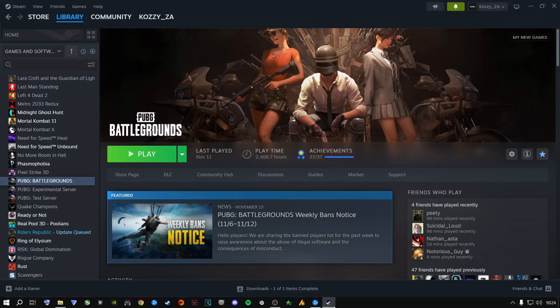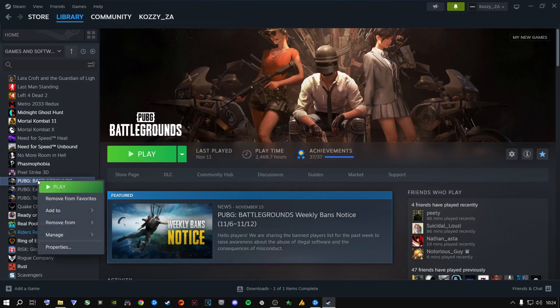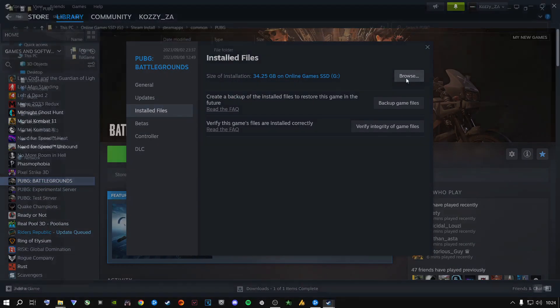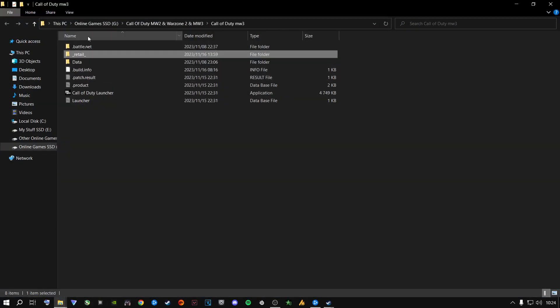For Steam users it works a little differently. Open up Steam — I don't play Modern Warfare 3 on Steam, I play through Battle.net, so I'll use PUBG as an example. Hover over Call of Duty, right-click, go to Properties, then Installed Files, and click Browse. It will open up the exact same folder view as on Battle.net.